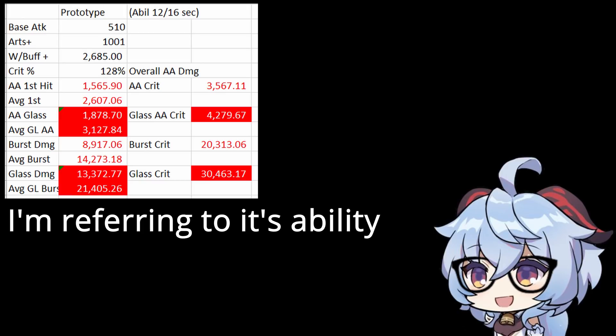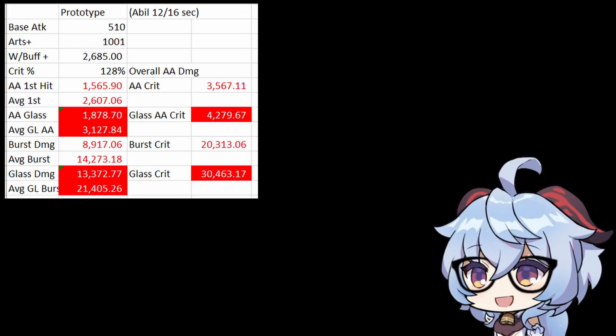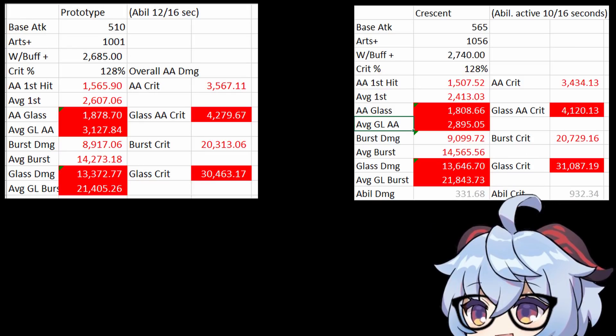Next is Prototype. Hu Tao will get a max stack of once, since it is based off of elemental skill activation. Since it is active 12 seconds out of a 16-second cooldown, I just used three-fourths of the damage increase and added it to her auto attacks to make this easier to understand. I can't definitively say it's better than Crescent, because I think in the long run they'll do similar DPS. Crescent will do more damage because of its ability, but Prototype will do more damage in the long run because it gets more energy recharge and enables more bursts. Taking into consideration that Crescent is only active 10 out of 16 seconds while Prototype is active about three-fourths of the time and still has the energy recharge, I would say Prototype is better.